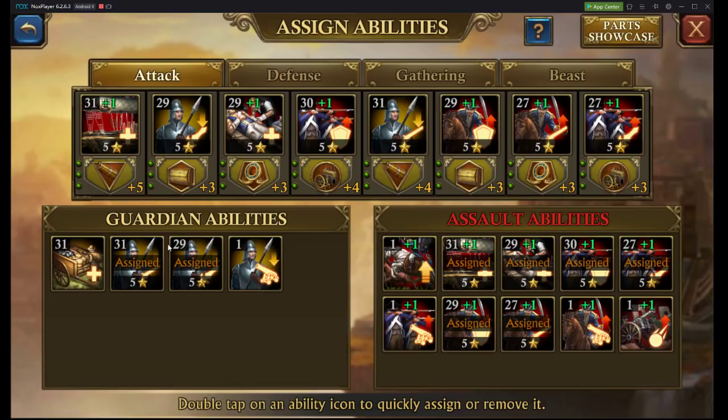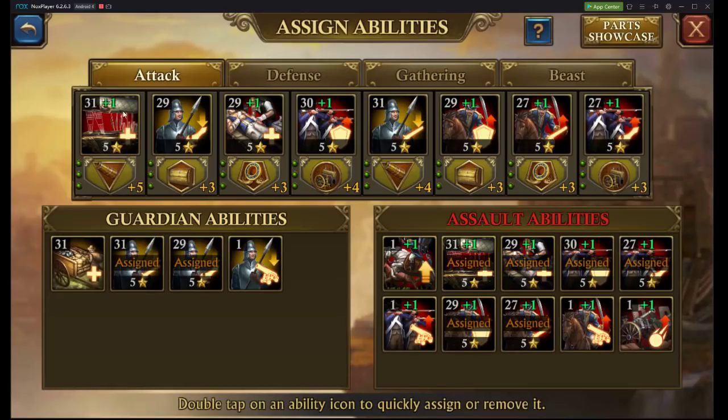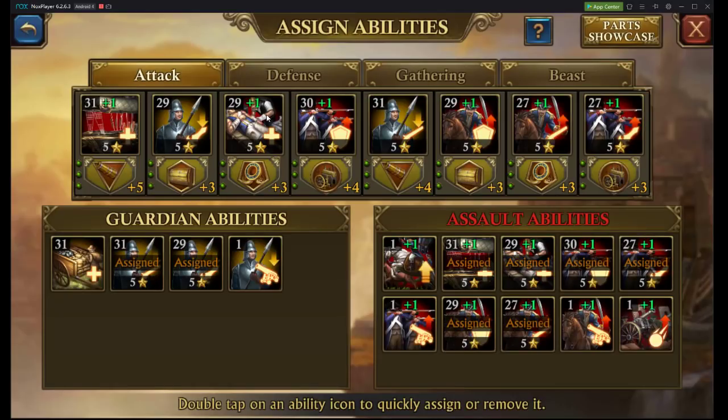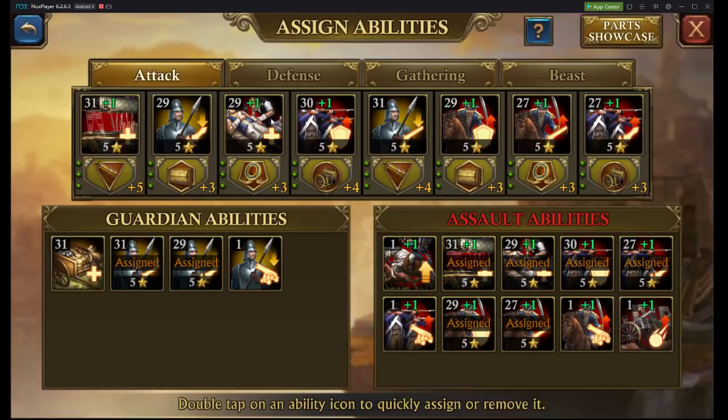The best way to set up your airship abilities — here we're going to be setting it up with our March of Fury, so March of Capacity. I'm going to go to the Guardian ability of Infantry Cover 2, Infantry vs. Cowboy Damage Reduction, and Infantry Defense. Then we're also going to have the Battlefield Treatment and True Pelleth, Survivor Seeker.